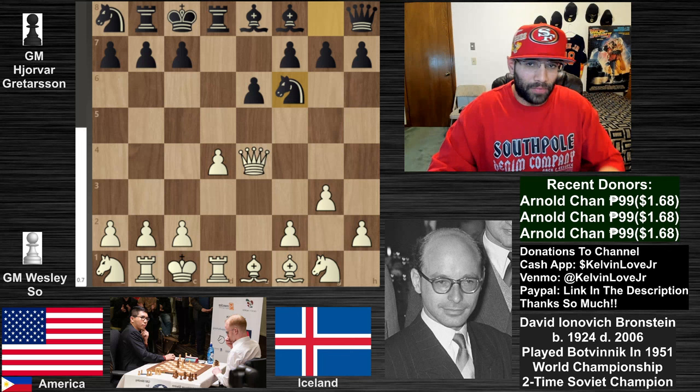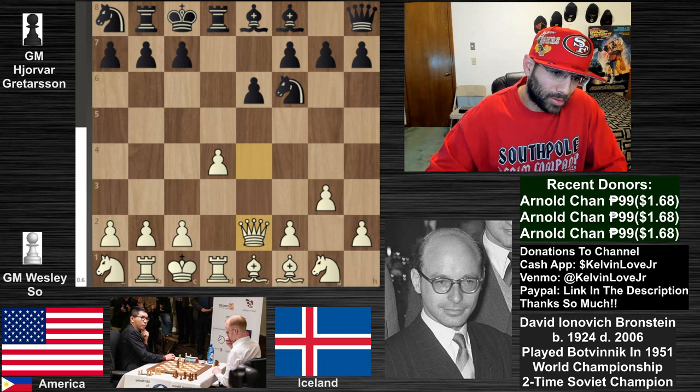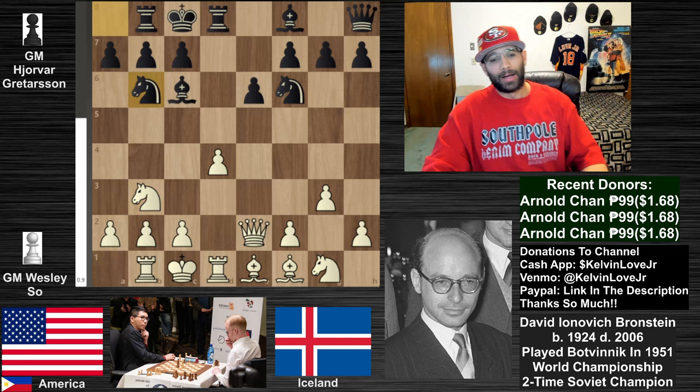Pawn takes e4, queen takes e4, and then knight to f6 - always logical. If your opponent's queen decides to reside in the center of the board, try to attack it with a knight or a bishop and it will run away. Queen goes back to e2, we got knight to b6.